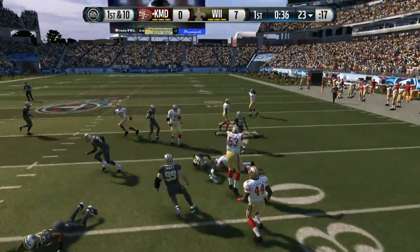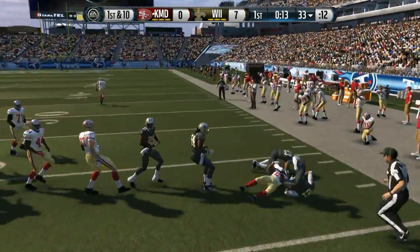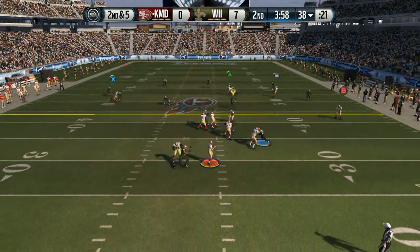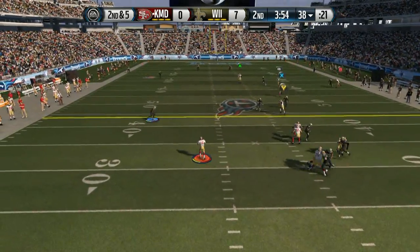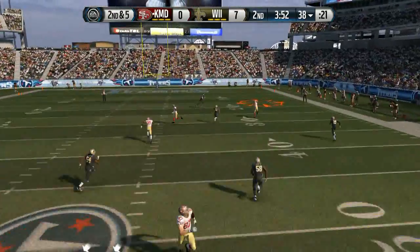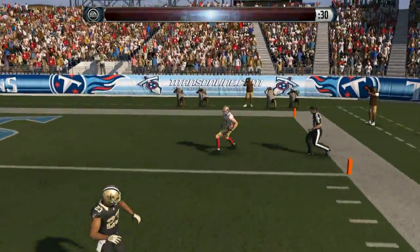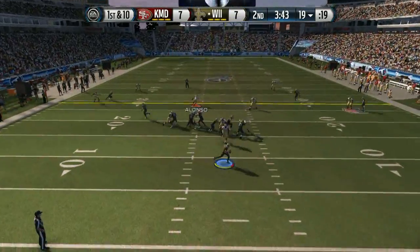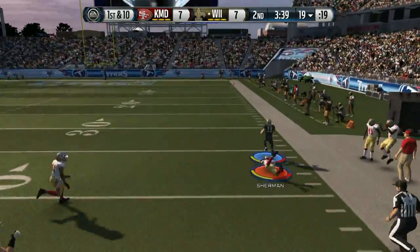I want to talk about some of the new MUT content real quick. I'm not going to give you guys a full overview since you've seen it from a million other commentators. Look at this — nice little break off tackle by Joe Cool. I find my boy Jordy Nelson, 95 Team of the Year, wide open, and he gets the first touchdown for me in this contest, making the score 7-7.